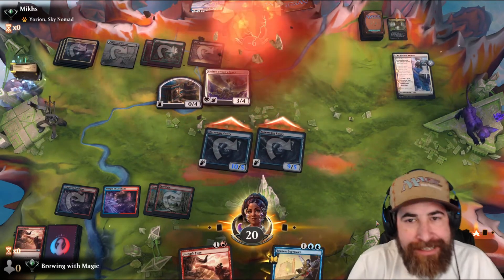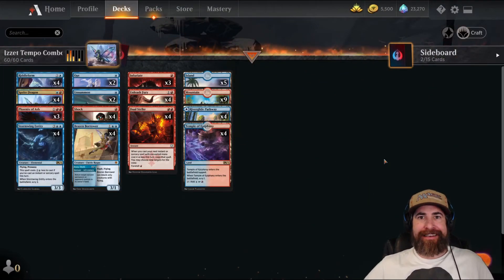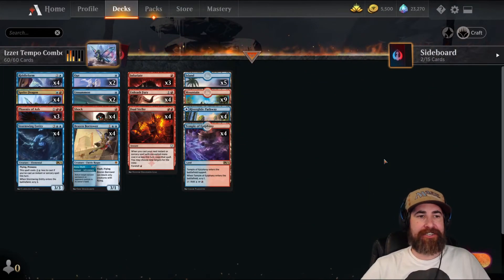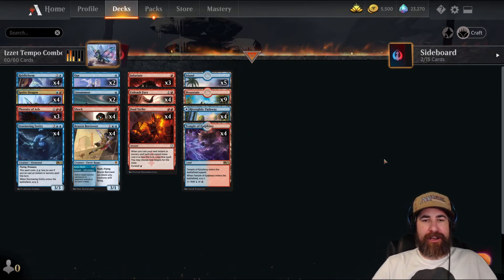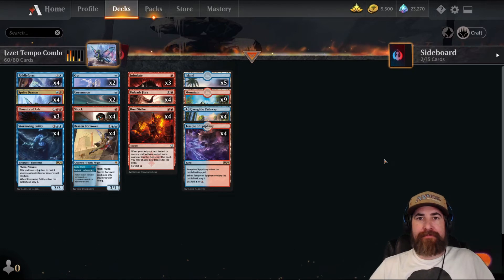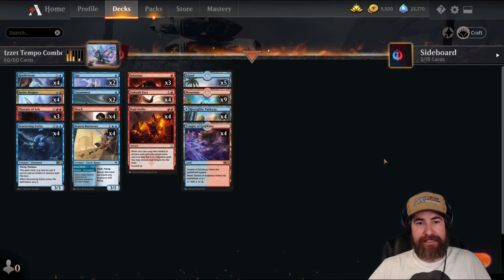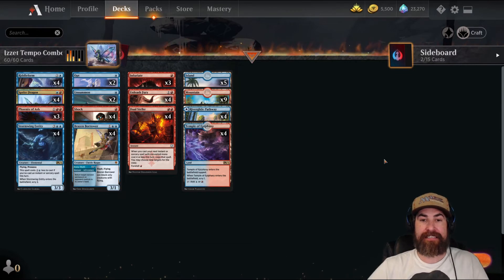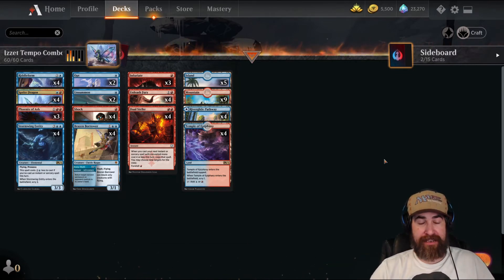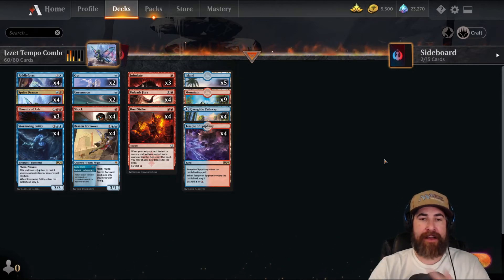Got them — didn't see that coming, did they? Okay ladies and gentlemen, once again that is going to do it for today's deck. The Izzet Tempo Combo was a blast. The current meta is the same decks over and over again — you're going to be playing Mono Red, Rogues, Yorion decks. It can be really tough to win those matchups with this deck right away, because of the kind of deck that this is. But any rush deck, combo deck, or tempo deck does take some amount of knowing the deck, knowing your outs, and knowing how to play it.